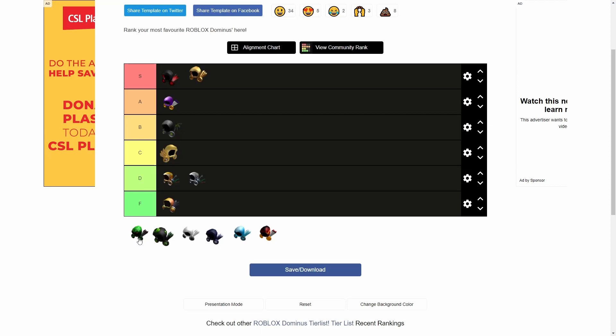Next up we have Dominus Messer. I believe Dominus Messer goes with Rex in A tier. I feel like these two are basically equally good — if I had to choose between them, that would be a tough choice. They're close in value as well, which makes sense because they're about the same in looks.